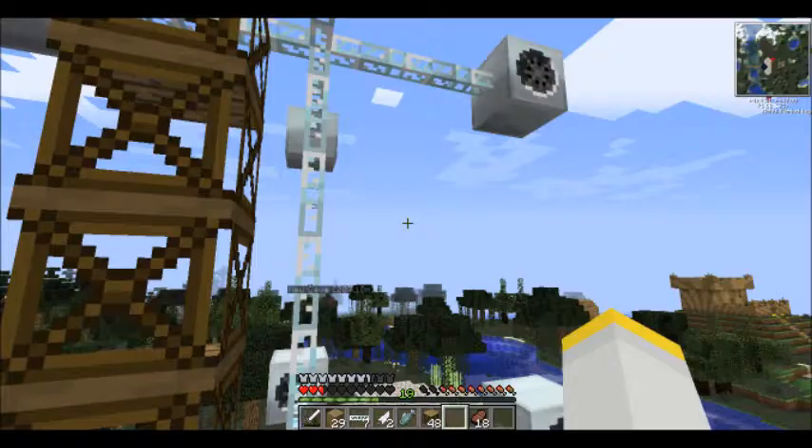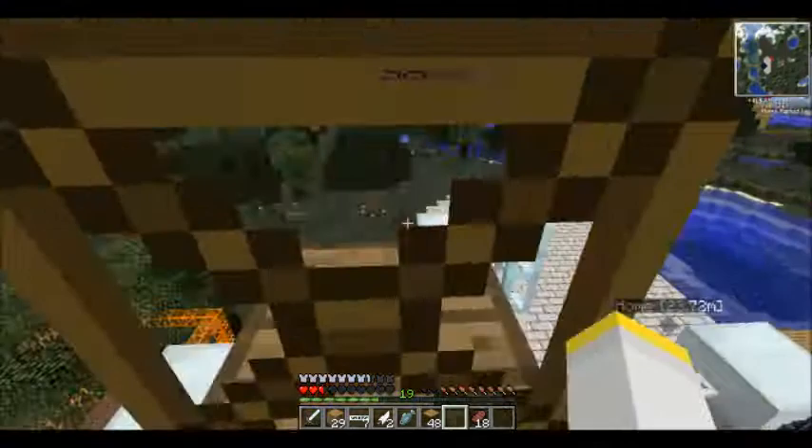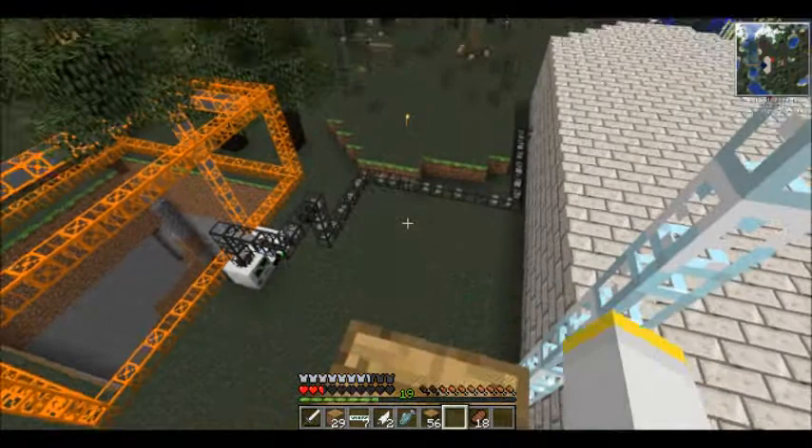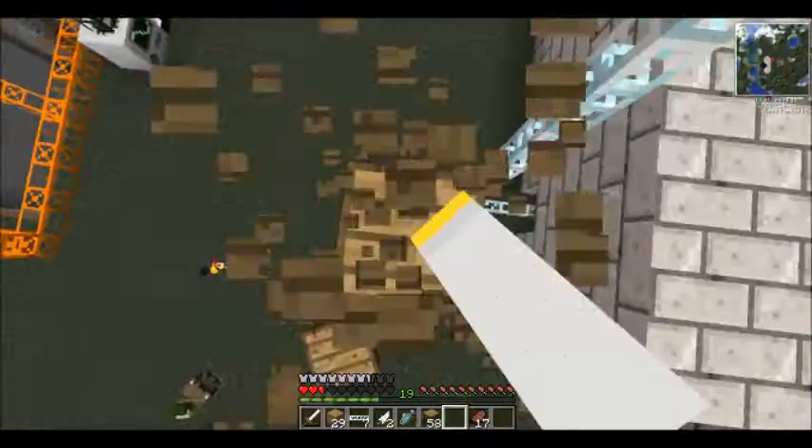How easy is it to destroy these? Fairly easy. I'm going to destroy it, because I have a feeling it might get in the way of the wind. We want to get as much power as we can, to be honest. What's heading in through our pipes? That's a coal — that's good. Let's just reset that again.